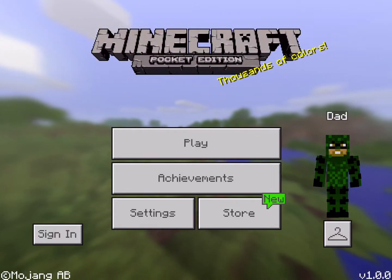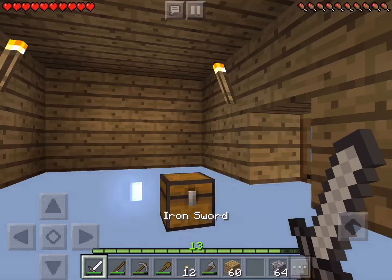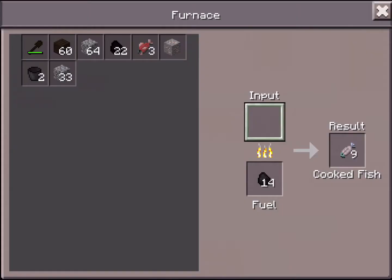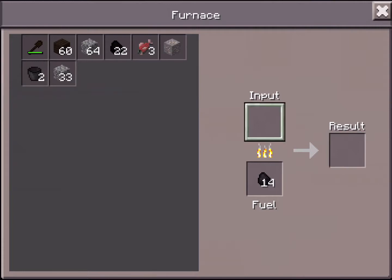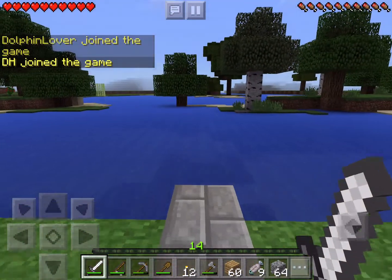Hey guys, welcome to another episode of Minecraft Pocket Edition. Since the last episode I played a little bit just to explore around and do some fishing. I'm now level 13, and I was hoping to get some really good stuff like a saddle, but I haven't been able to do that yet.